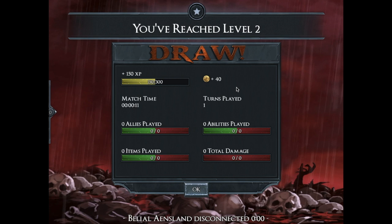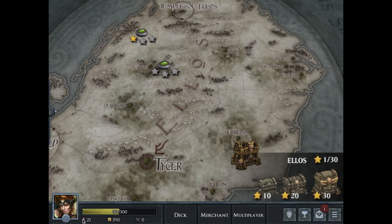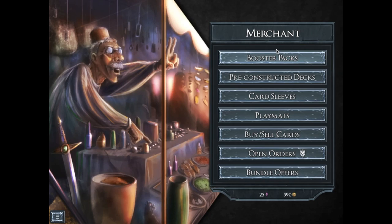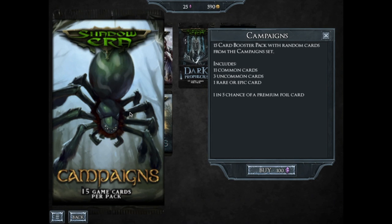Now we have 25 Shadow Crystals. We're trying to get to 100 Shadow Crystals so we can buy the campaign pack. This pack is your best value for money because sometimes you can get a legendary card from it, and selling it is about 1,600 gold. Every pack, even if you don't get a legendary, is about 2,000 gold. So keep that ratio in mind: about 100 Shadow Crystals to about 2,000 guaranteed gold, maybe a little bit more if you pull a good card. There are also other ways to spend your crystals possibly a little bit better.